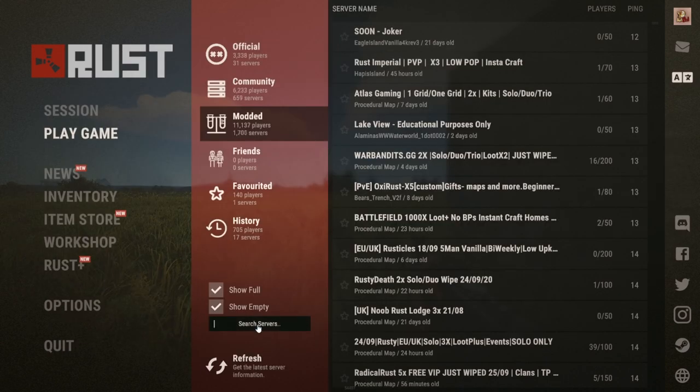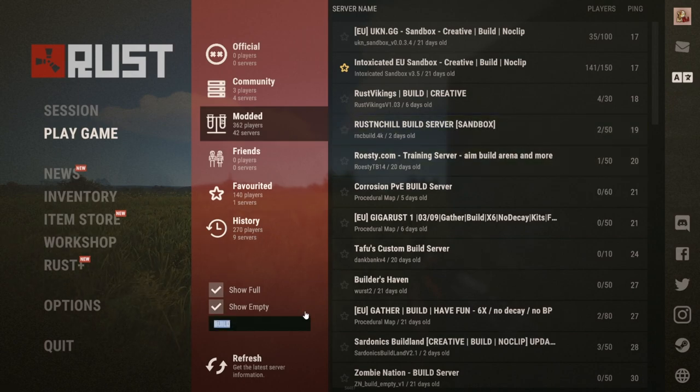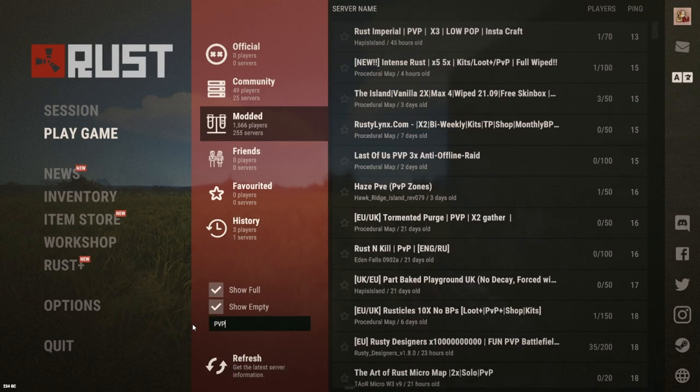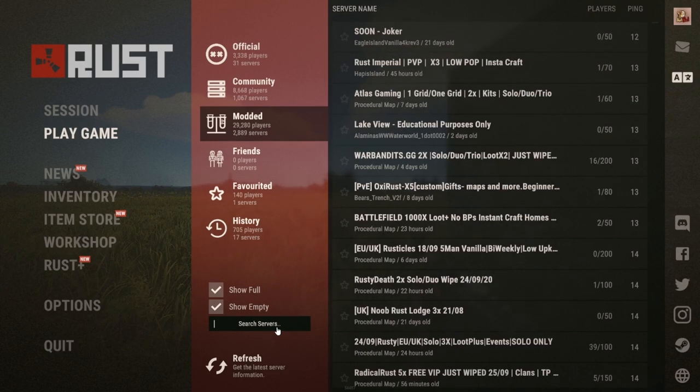The next tip is you can search for specific keywords using the little search box. For example, if you want a build server to practice your builds, you can just type in 'build'. You can also type in 'PVE', which is player versus environment, so you don't have to worry about players shooting you. And then you can also search 'PVP', which is player versus player servers, which are obviously a little bit more combat-orientated.